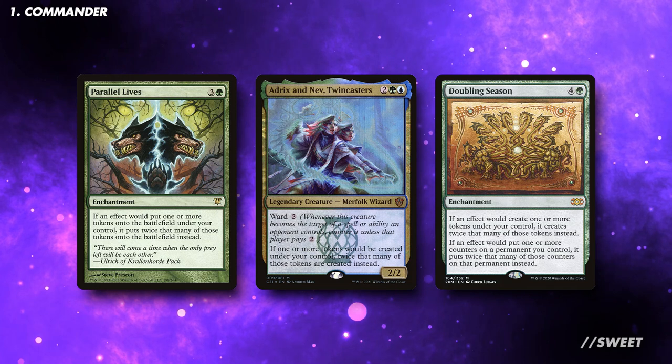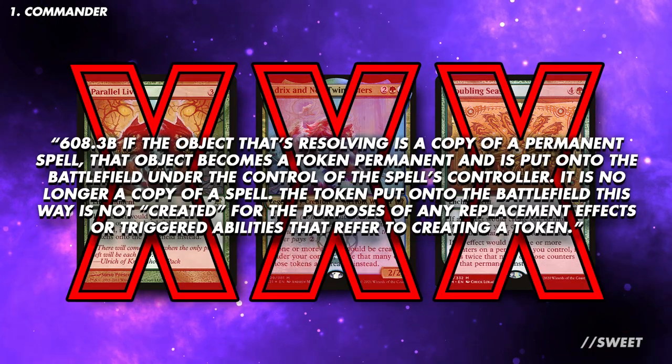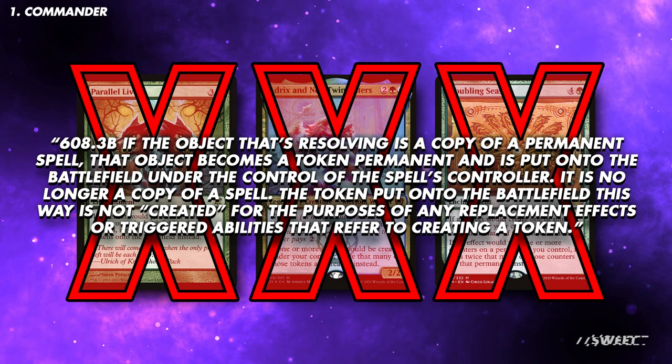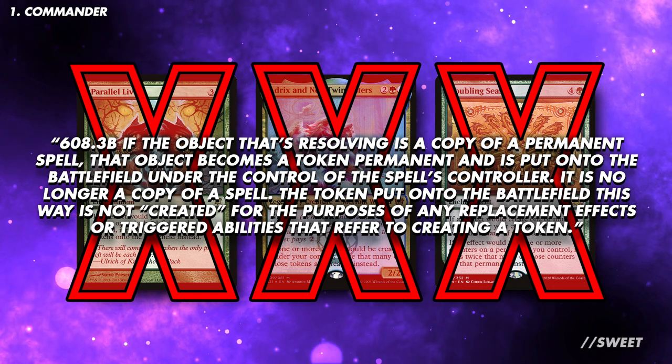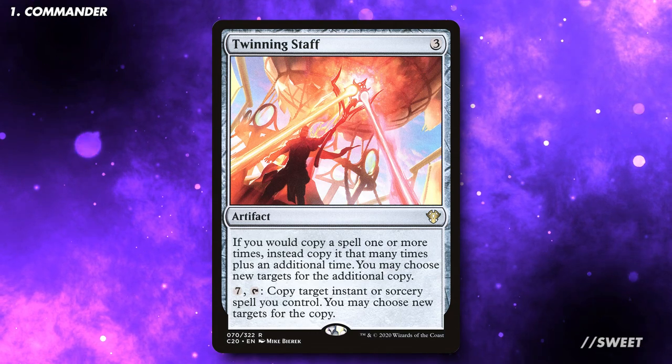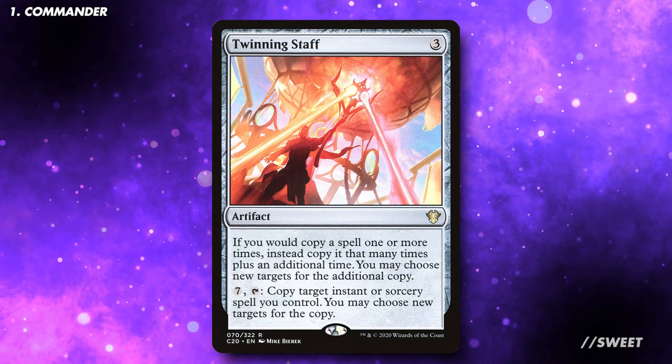One last thing to mention: because of how this card is templated, it doesn't work with token doublers. Basically, it's the spell that's copied and the creature comes in as a token — it's not an effect creating a token, which is what those need to trigger. Volo does work, however, with effects that trigger when you copy a spell, so Twinning Staff for example will give you an extra token.